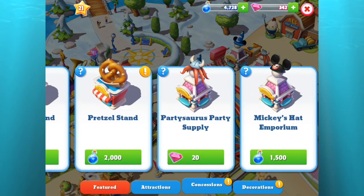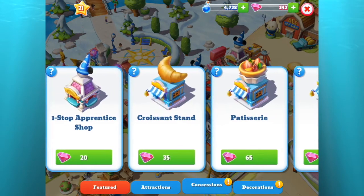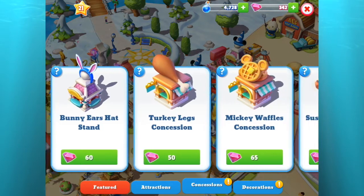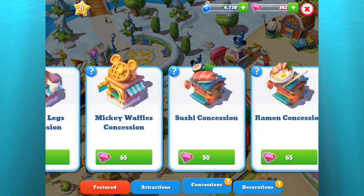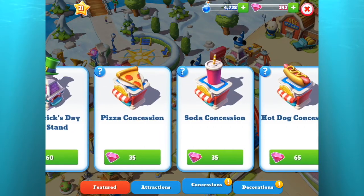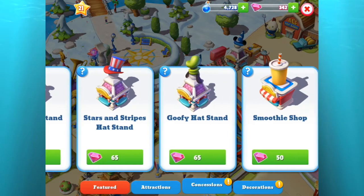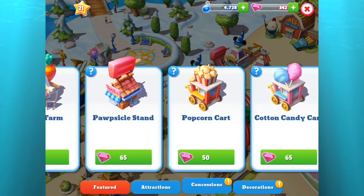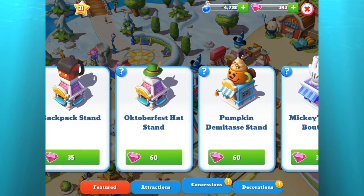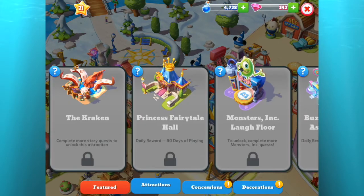The pretzel stand has now become available to me, which is awesome. Here's a quick look at all the concessions you can add to your kingdom — there are tons, and each one has a different gem cost. The collection time is also different: some are every 60 minutes, others are 8 or even 12 hours. The only crummy part is I'm holding on to my gems — I wish we could find them in chests right now.